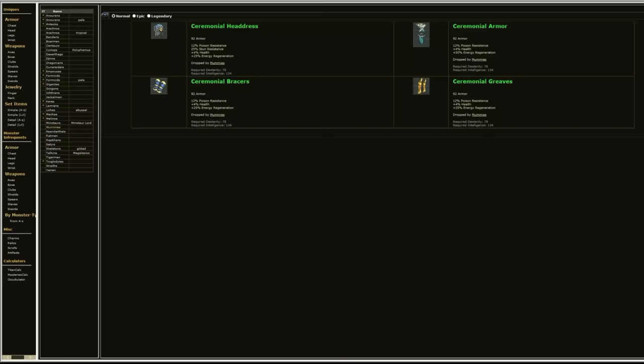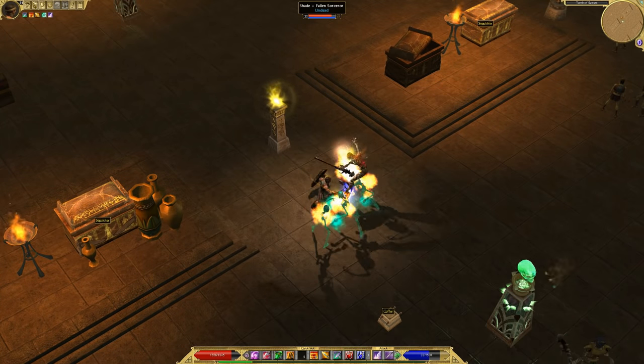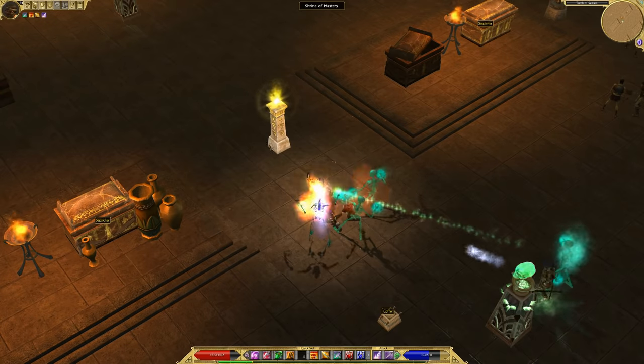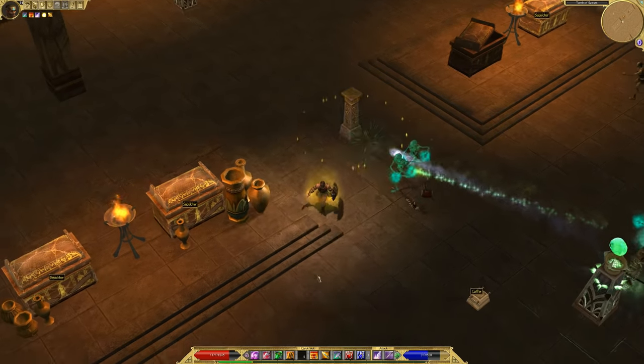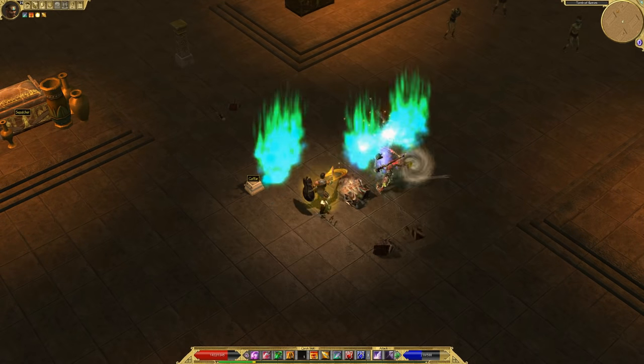I'll briefly cover Mummy Monster Infrequents, because they are not highly farmed items. This is ceremonial armor — it only drops from embalmed dead priests. The exhumed armor they usually wear looks exactly like the ceremonial armor. The priests are mostly found in the Valley of Kings tombs.